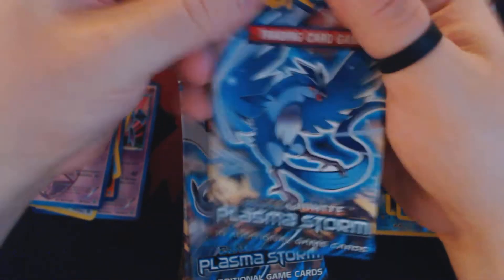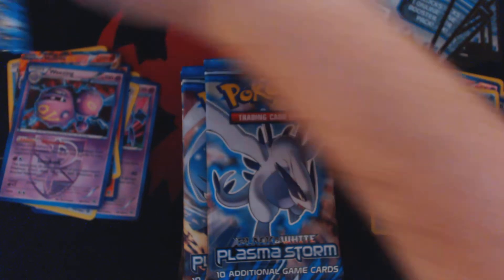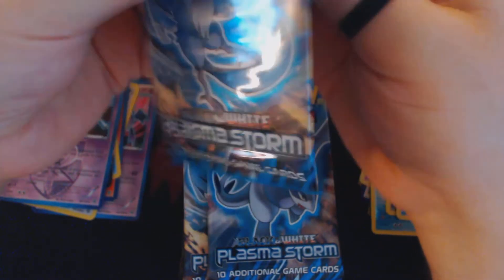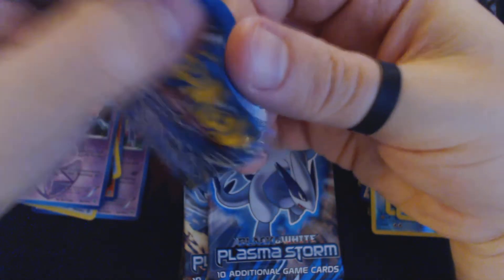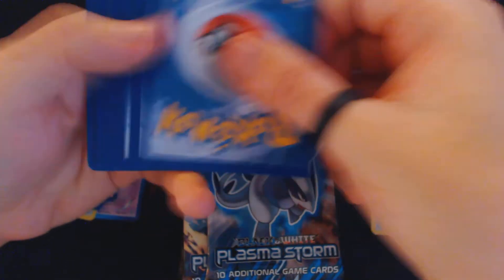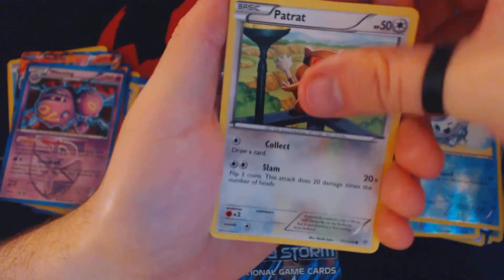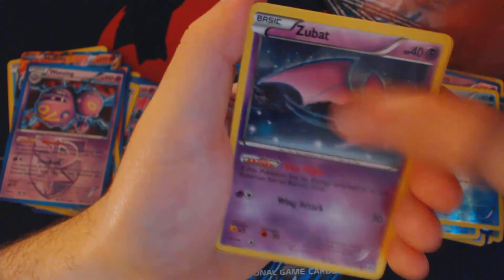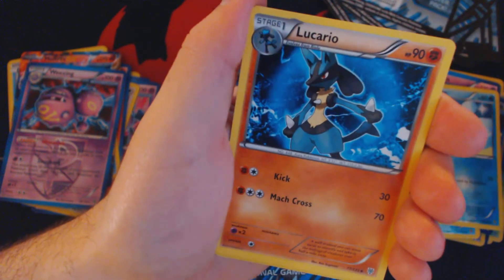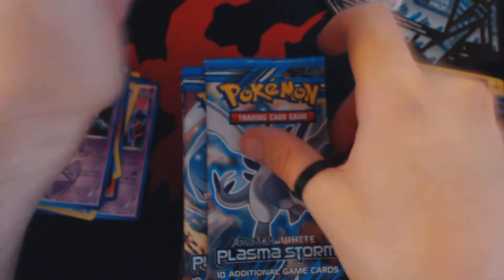Once the pre-releases are over, we'll move into the Battle Roads Spring section of the season. Battle Roads Spring are meant to be the smallest and least competitive out of all the tournaments, and as such they're the only constructed tournaments of the year that have no top cut. They are free to enter, and anybody is welcome to enter as long as you have a modified deck. Pack twenty-five: Patrat, Cubchoo, Rufflet, Frillish, Zubat, Watchhog, Monferno, Lucario, Reverse Holo Solrock, and Conkildur — or as I like to call them, Kefka.